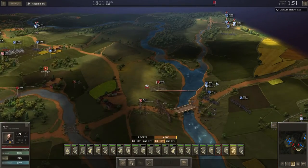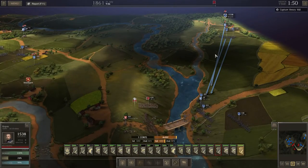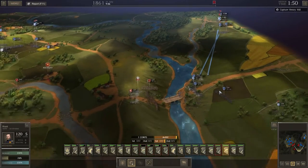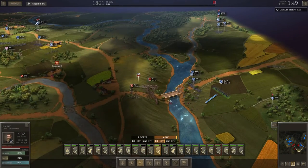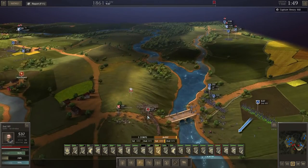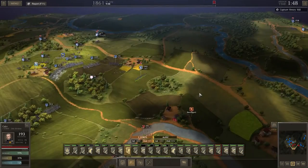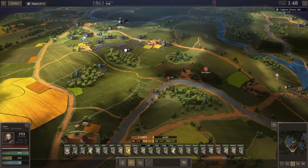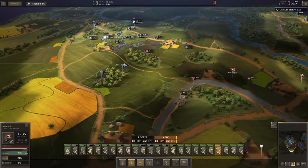We have got reinforcements that have stopped for some reason — we need to move them forward. Looks like these guys have got some reinforcements as well, so we need to really push and try to get these flanked. Let's keep moving forward.